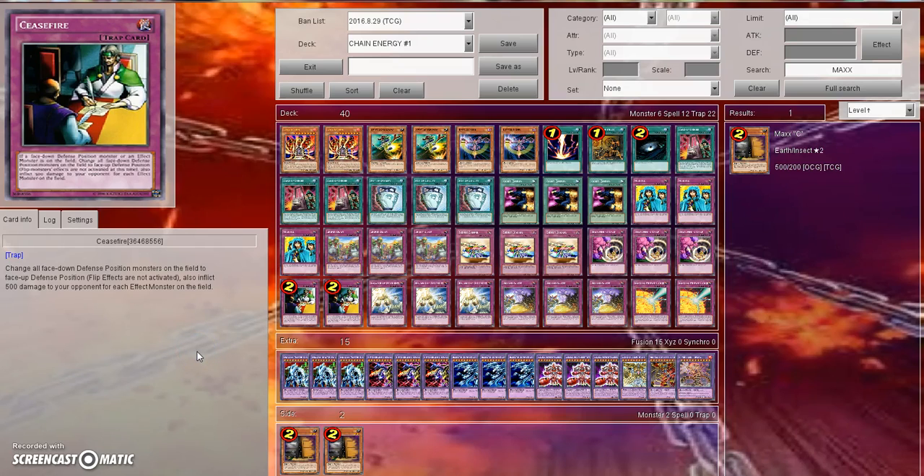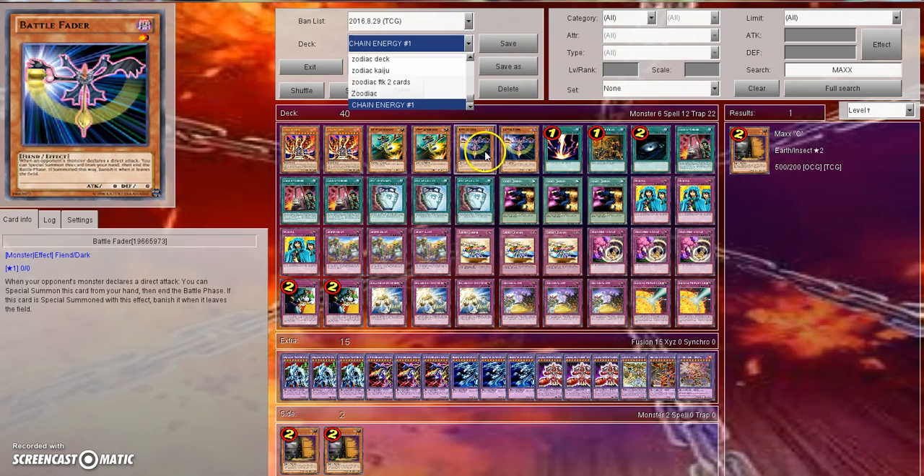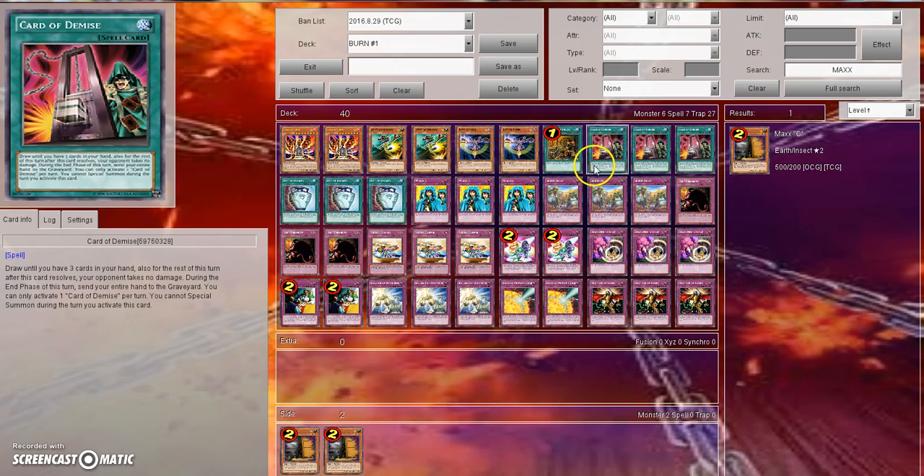What's up you guys? Avery here bringing you another Burn deck profile. I know this is like the one millionth one I've done, or third one, whatever it is, but I want to actually bring you two separate decks. Me and my dad are actually here to discuss with you today, talking about Burn. We're going to be talking about Chain Energy number one, and also Burn number one and how these two decks vary. It's going to be more of a discussion than a deck profile, so sit back, relax, and enjoy.